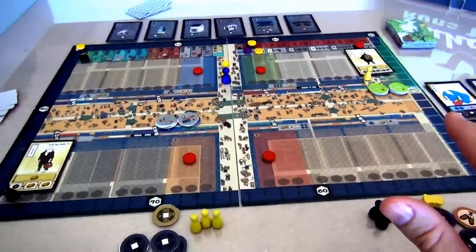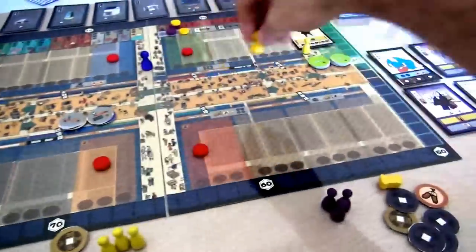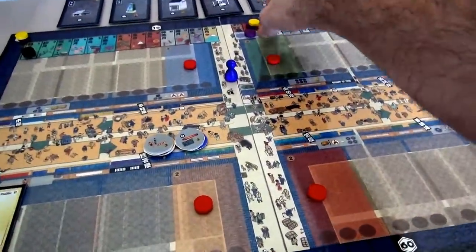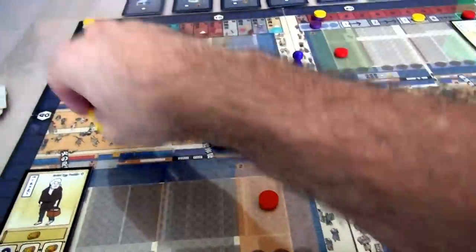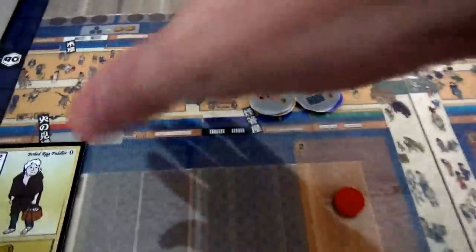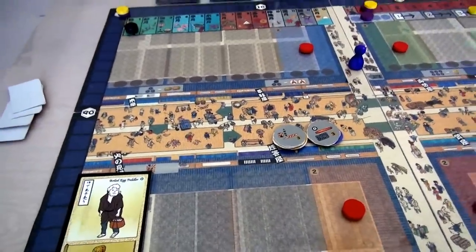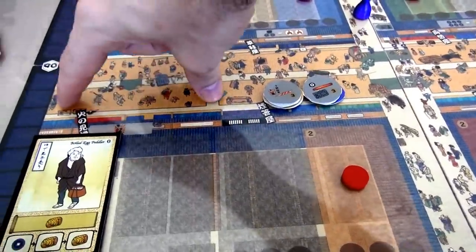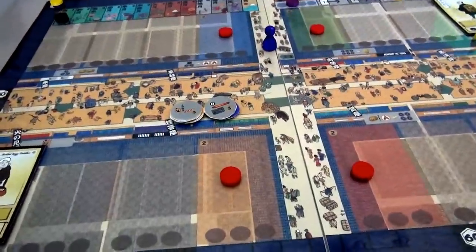The market itself is a rondelle. There are eight spaces in the market, and every turn I'm going to move one, two, three, or four spaces. If I move three spaces, I'd go from the starting side alley to the third space, and those are the actions I could do. The board is busy because it's based on the famous mural, but it's easy to navigate - each section has a little arrow indicating direction. We always move counterclockwise as we travel around the market.